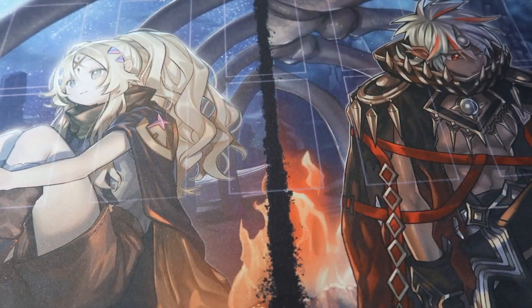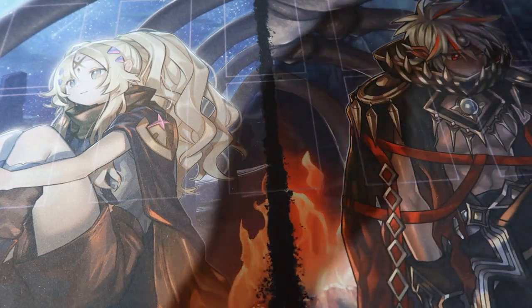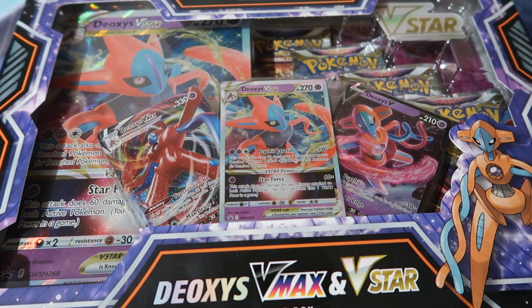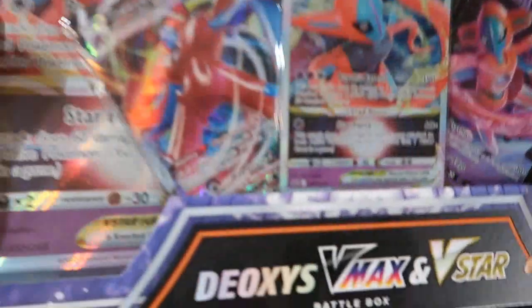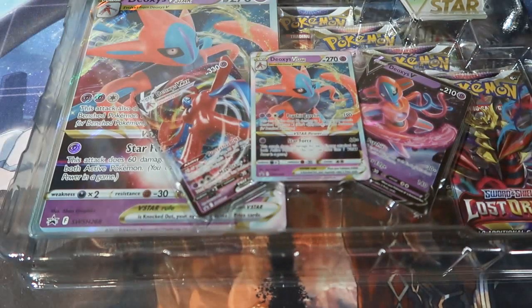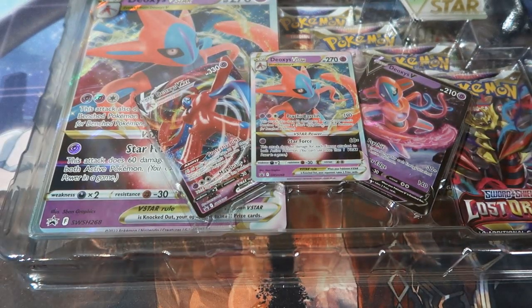What's up people, Dogs right here and welcome to another Pokemon pack opening. Today we're opening up something a little bit bigger — the Deoxys V Max V Star box. I love this box. I've been trying to think when would be the right time to open this up. I've just come back from Japan and I've got a lot of massive carbon boxes to open up. This box contains a very expensive set: Lost Origin, which a lot of people really want right now.